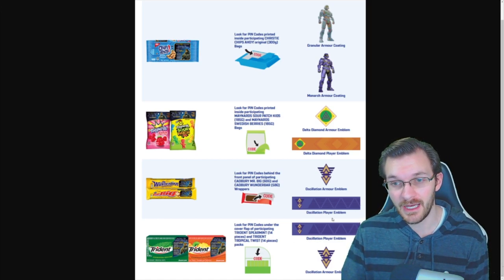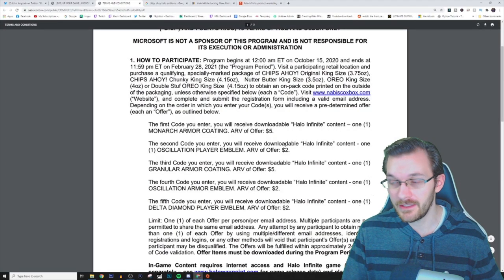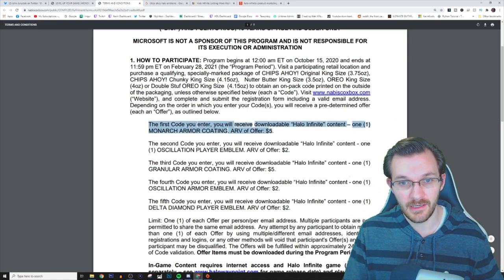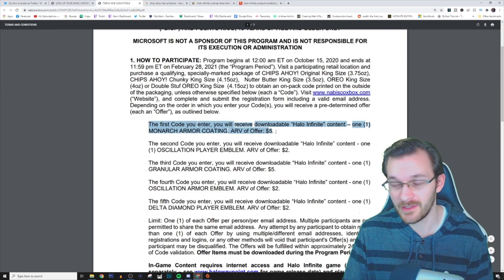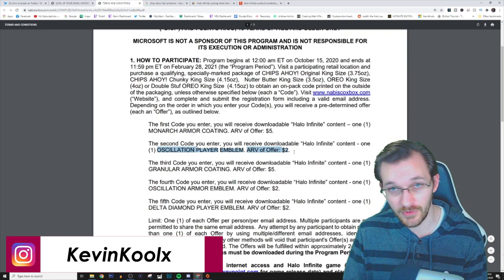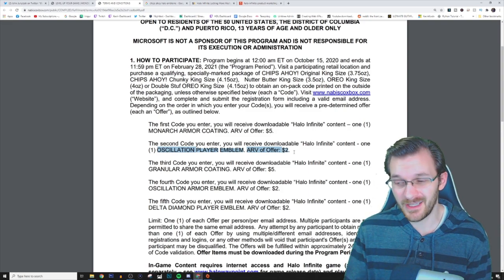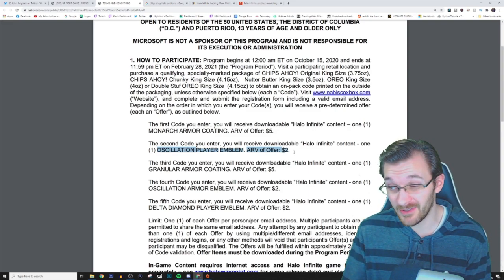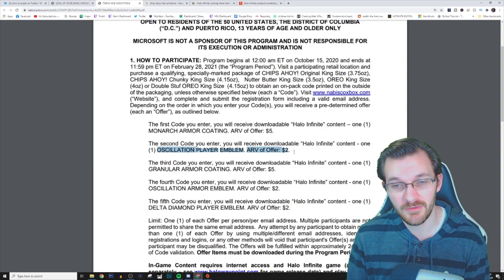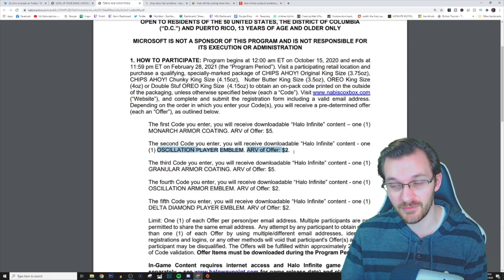Within the terms of service, the armor coating is confirmed again — we already knew this — and it's cited as offering a five-dollar value, while the different emblems are listed at a two-dollar value in US dollars. A Butterfinger bar runs about a dollar, maybe with a two-for-one sale somewhere, so you get a chance to earn emblems in Halo Infinite at a lower price than what they're actually offered, which is a good deal.